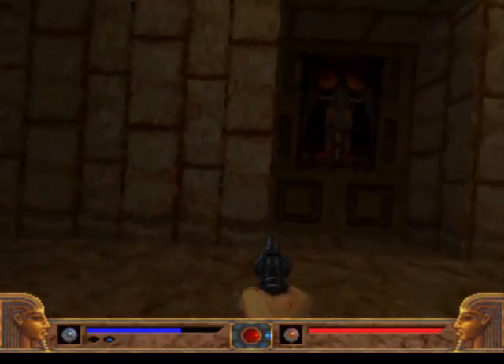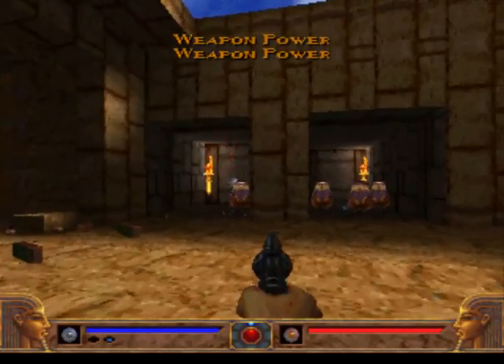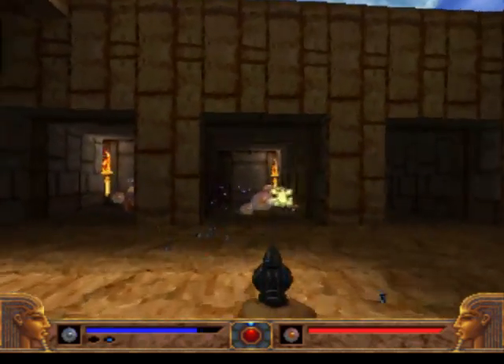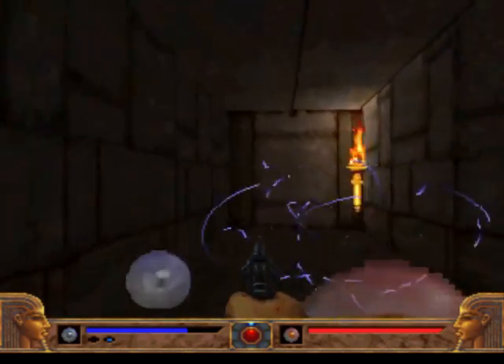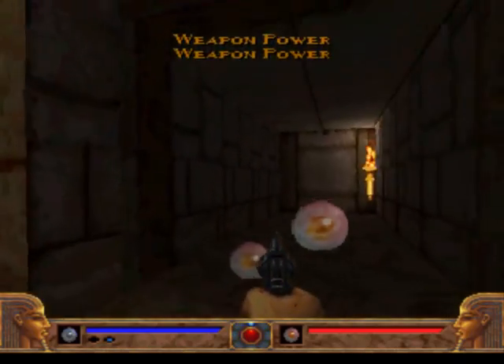Some more weapon power here. Open this thing — there will also be some traps in this game. This is a simple one: you press the switch and there are some rooms with enemies. There will be more complicated ones later. All these health and weapon power drops don't go away — they can stay here forever, they never disappear.